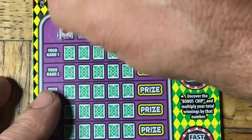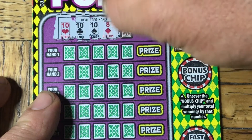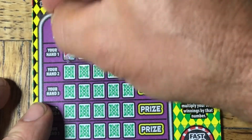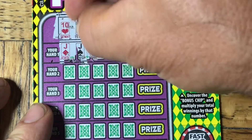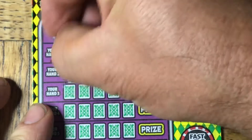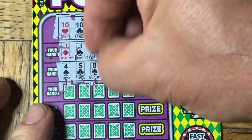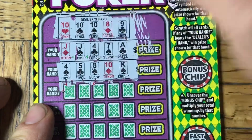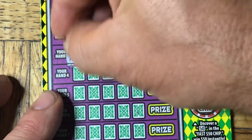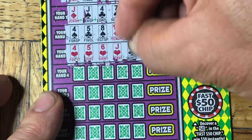Let's see what the dealer has. We've got a ten, ten, another ten. I've got to beat three tens. Jack, jack, four, seven, eights — going to get through this quickly. Four, five, eight, ten and king — those aren't going to cut it. We've got a four, five, six of hearts, one more heart needed. Nope.